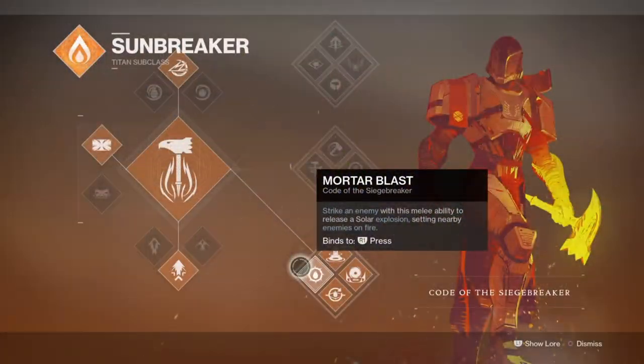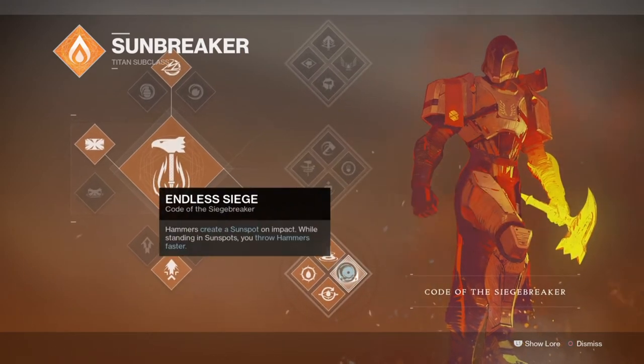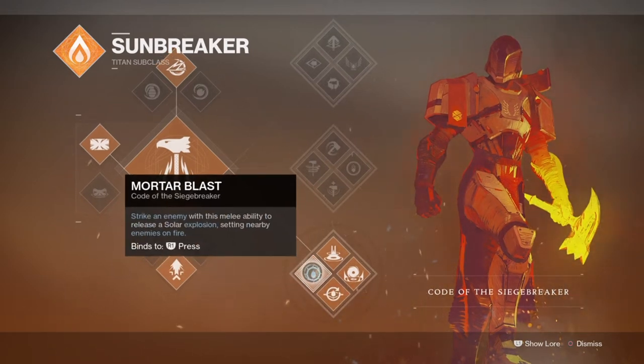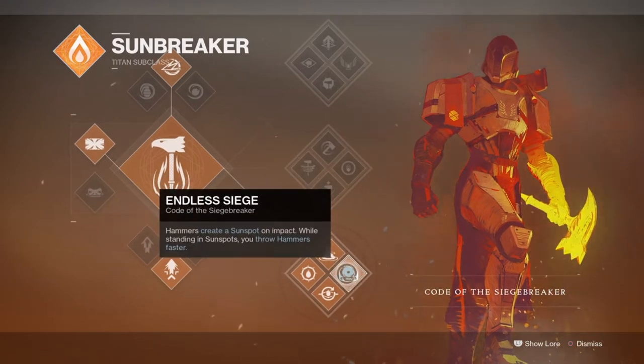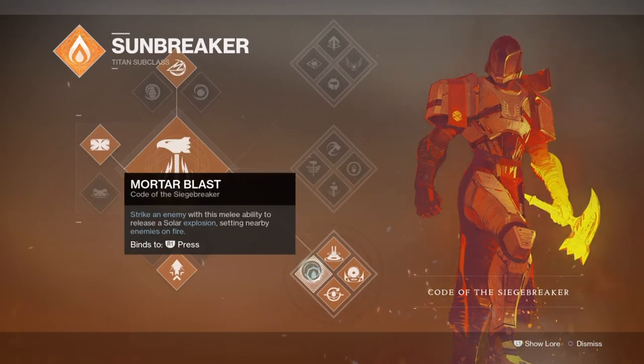Starting things off with the subclass of choice, we will be going with Bottom Tree Siegebreaker to make use of the sunspots we create. Bottom Tree Siegebreaker has always been the best neutral subclass to run when you want to either support others or use your abilities a lot without relying on mods or exotics, and is generally best suited for players who want to be effective. My plan for the subclass is to make full use of the Sol Invictus, Mortar Blast, and Sun Warrior perks for a vast increase to our natural ability regen, and use the sunspot buff to get a 20% damage buff affecting all our weapons, just for a few seconds.